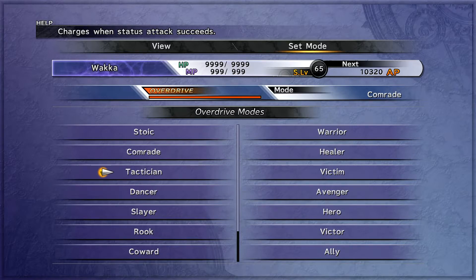Next one is Tactician. I think I did learn this on Wakka during the normal run-through. It charges every time you use a status attack and it succeeds. We're starting to get into some of the ones I'm not a fan of because they don't happen all that often. Every time you inflict a status ailment on the enemy, it charges your overdrive gauge by 16%. But how often am I really doing that? And you can't change overdrive mode in battle, so it's not something I particularly care about.